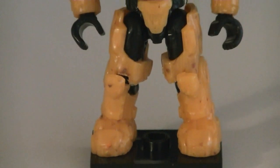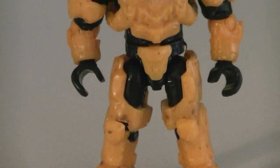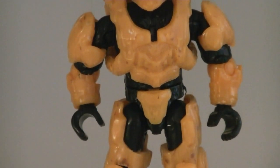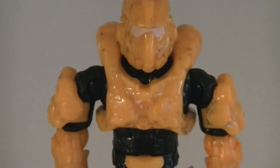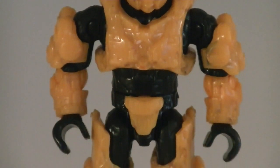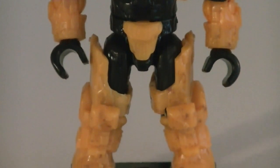Moving on to the minifigures, we have the Enforcer Spartan. All five of these Spartans have dark yellow armor with black chips mixed in, as well as white painted visors, which matches the color scheme of the yellow Mark VI Spartan from Series Alpha. Up next is the Aviator Spartan, and it's important to note that the visor color is more of a silverish white with a metallic tone to it, so it really does stand out and blends in well with the yellow color.